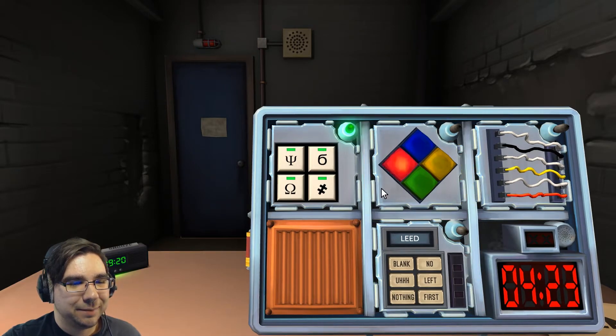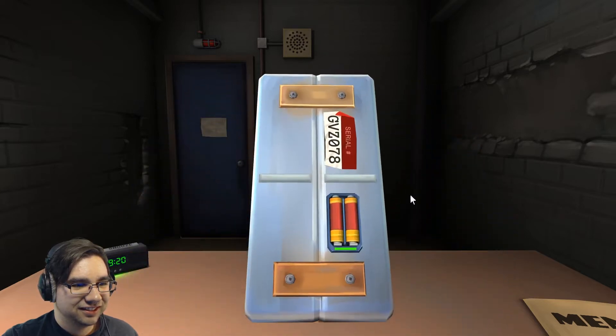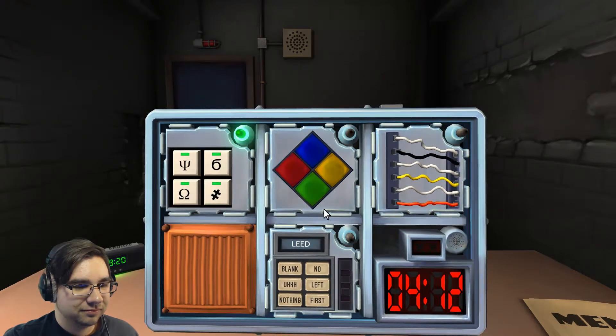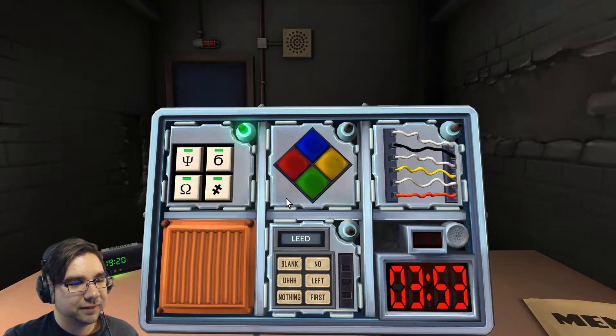All right, that one's good. Simon Says — are there any vowels on the serial number? No. Press blue. What colors are flashing? Red, blue. Press blue, yellow. Red, blue, yellow — blue, yellow, red.